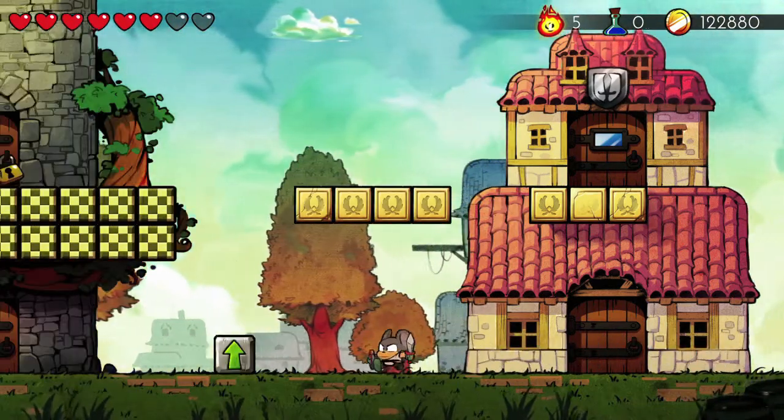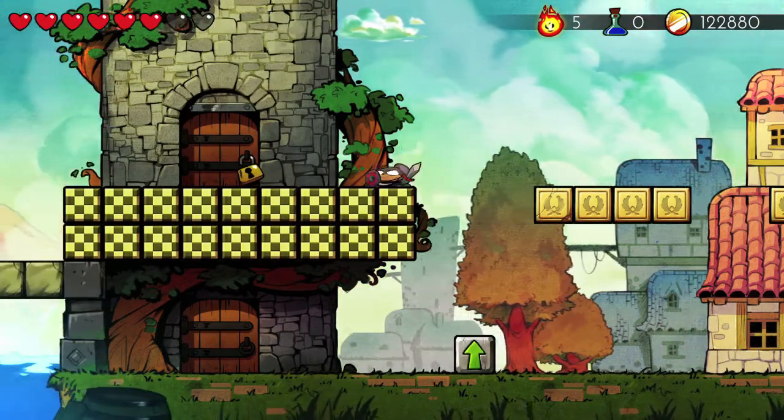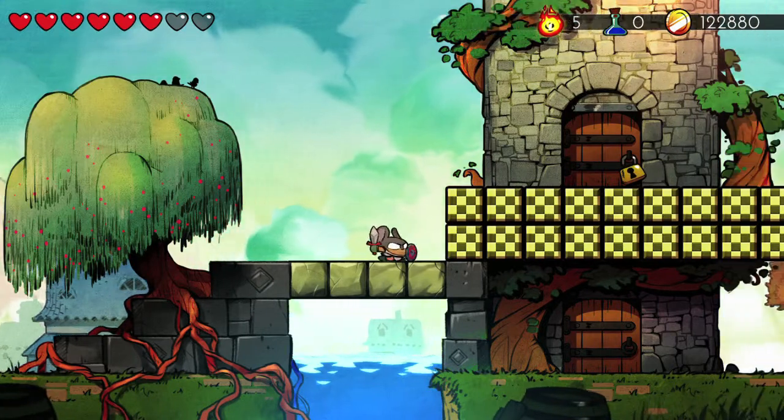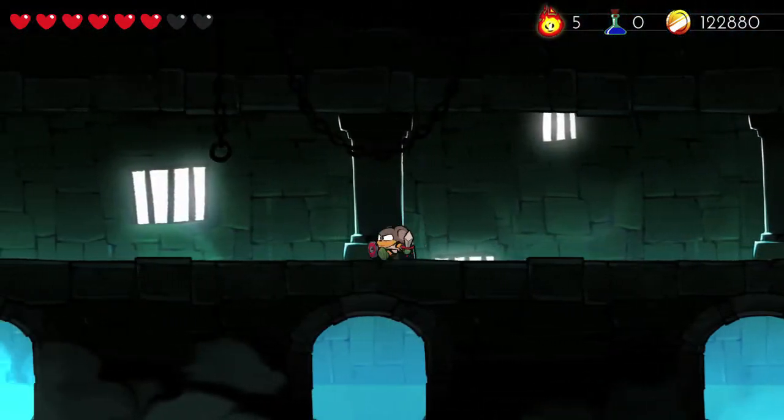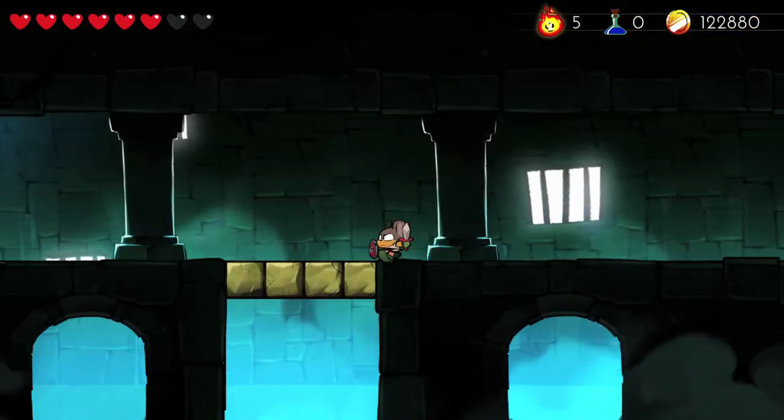Once you're ready, switch over to the mouse by either using the altar or by using the transformation sword if you have it. What you want to do is cling to the checkered blocks right here using the mouse's ability, and with the thunder ring you're able to break those green blocks and then head into the underground.